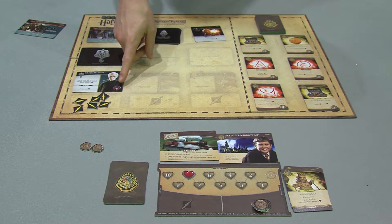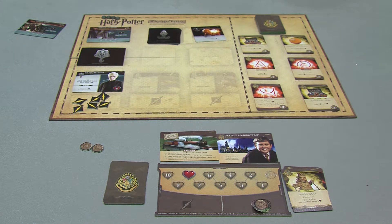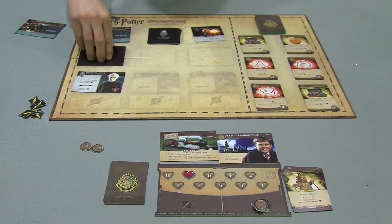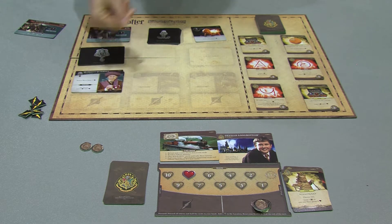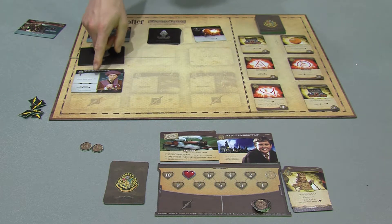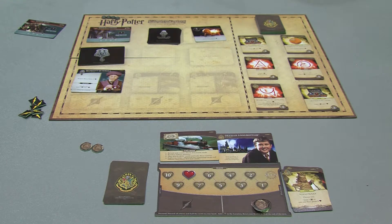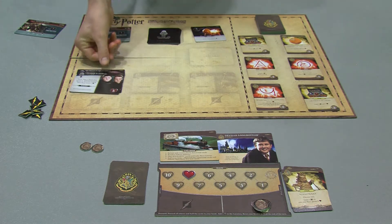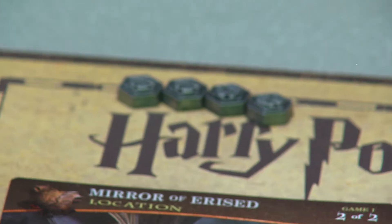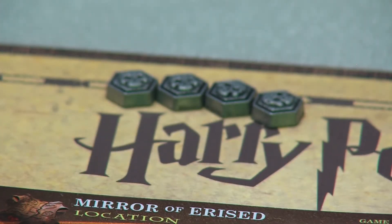This is done by accruing enough attack tokens to take down the villain's health meter — six hearts will require six attack tokens. After a villain is defeated, the next villain is revealed until they are all defeated. Villains can also stun a player by bringing the player's health down to zero. The player's health will be restored on the next round, as stunning players will not cause them to lose the game. The game is only lost when villains have collected all necessary villain control tokens.